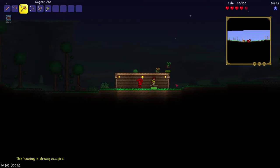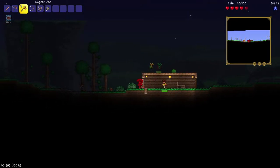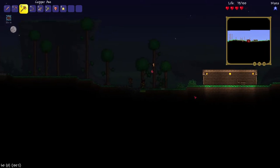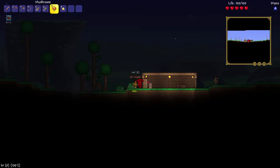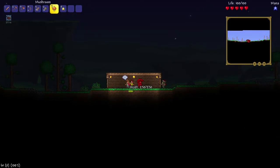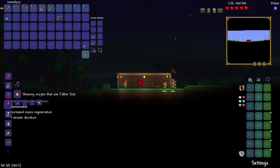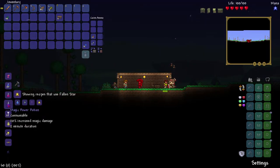A shooting star! We got a fallen star. Use those to increase your mana — top right. There's other stuff you can do with it too, it's also a building material. Use it in the guide and he'll tell you how to make stuff. The zombies are very tough, at least early on.